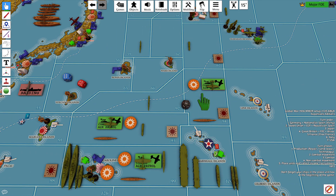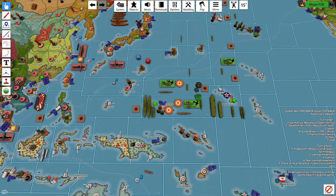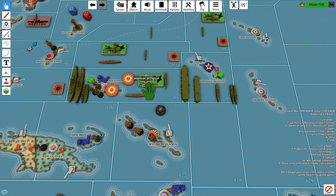Combat air patrol in zone 94 — that's a tactical bomber, so 7 or less. It's a 1, so that sub is destroyed. Again, a tactical bomber on maritime air patrol against another sub — we need a 7 or less. That's a 9, so that sub survives. Down here we have a jet fighter at 8 and a destroyer at 4. Jet fighter at 8 against the sub — that's a 4, so that sub is destroyed.